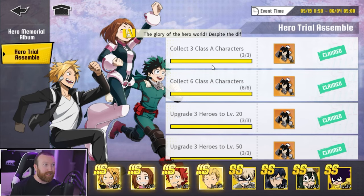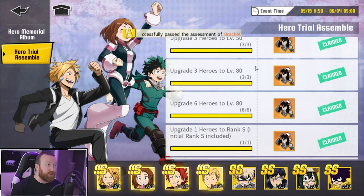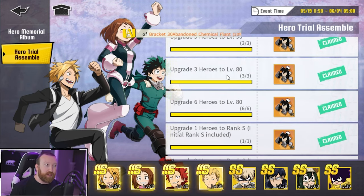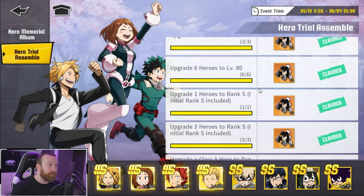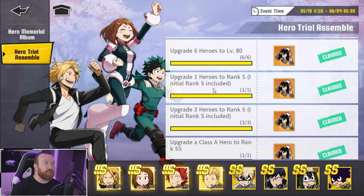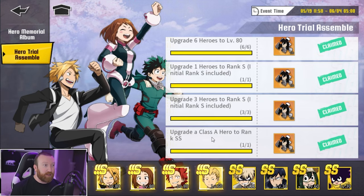First you need to collect three Class A characters — not bad. Six Class A characters — not bad either. Getting the levels up to 50 is not bad either. When it really starts getting difficult are the ones like: upgrade three heroes to level 80, and then upgrade six heroes to level 80. That takes a lot of work, especially if you're not spending much or anything on the game. You're also going to need some S-tier heroes, and upgrade a Class A hero all the way up to SS.